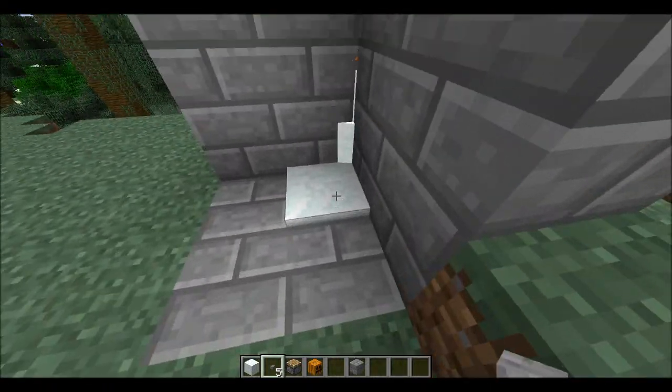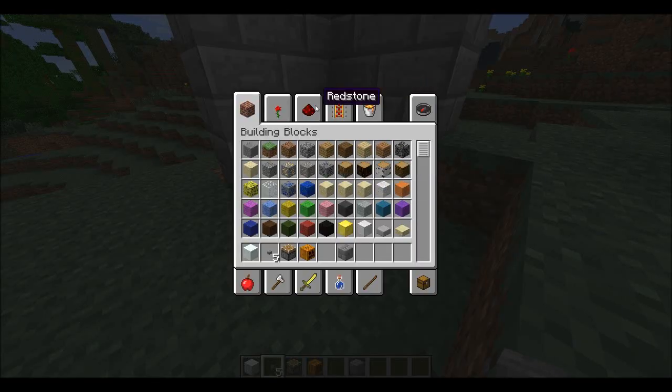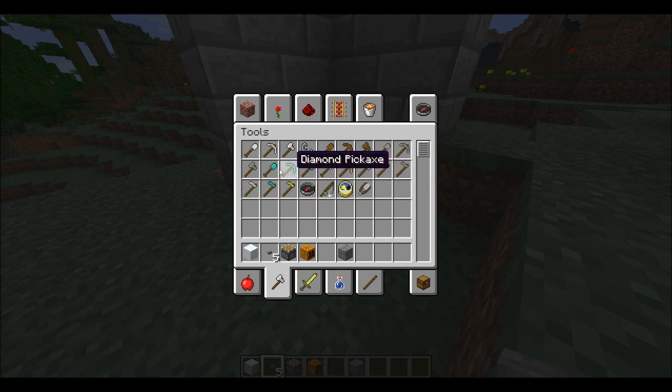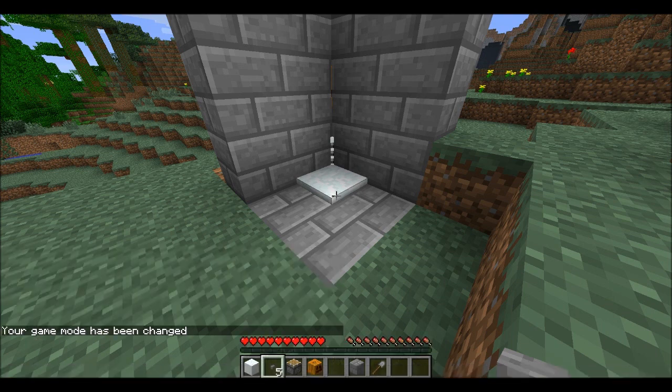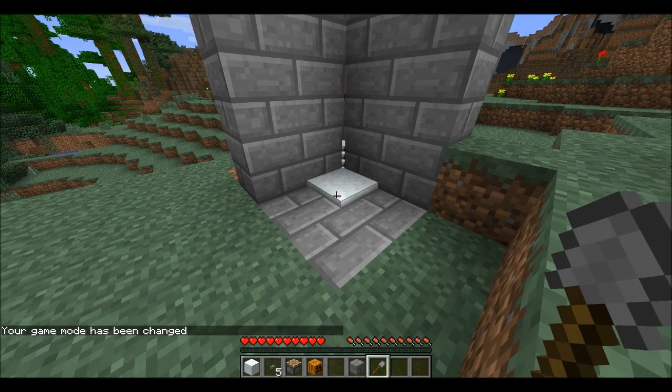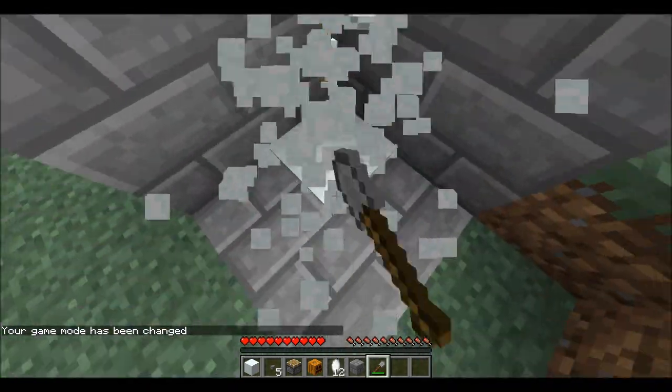He is now partially stuck in this block, so you get a snow block there. If I give myself a tool and switch game modes, then I can just harvest it — nice and easy, easy peasy.